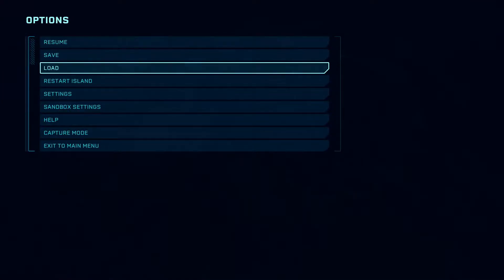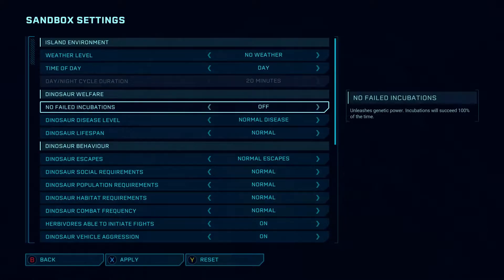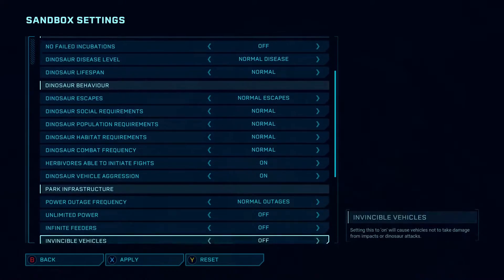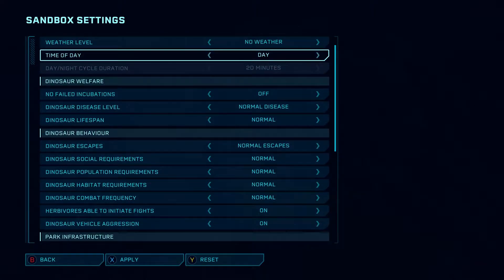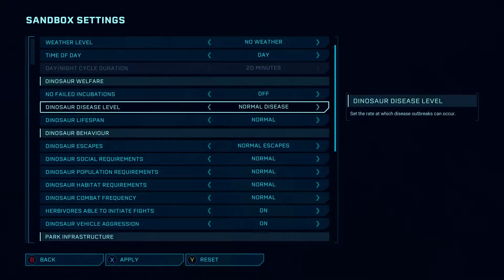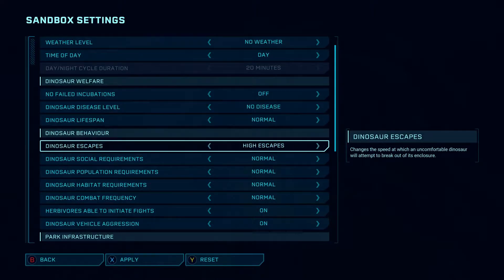Head over to Isla Nublar. Start a fresh island and make sure you have the following options changed in the settings. In the Dinosaur Welfare section, change the Dinosaur Disease level to No Disease. In the Dinosaur Behaviour section, change options to No Escapes and disable the Social, Population, and Habitat requirements. In the Park Infrastructure section, have unlimited power and feeders on.